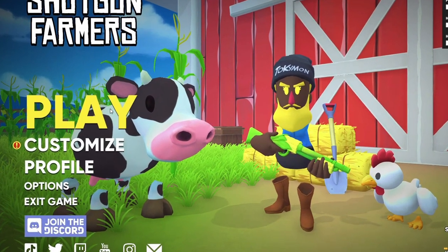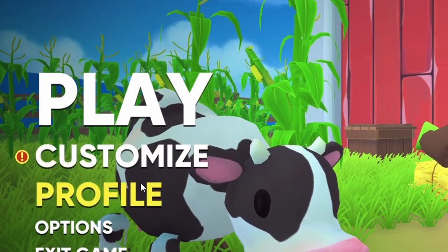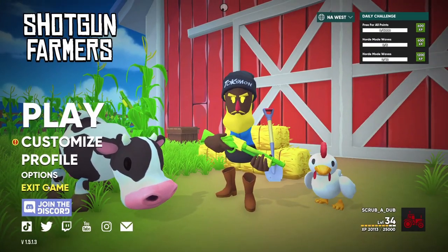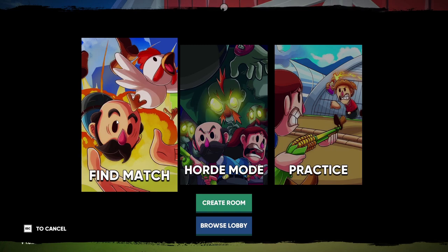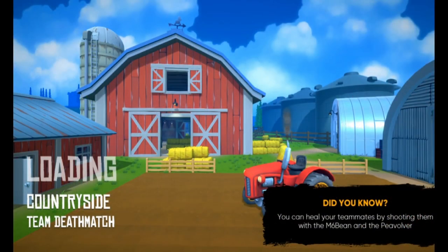This is the lobby screen. Here you can play the game, customize your character, see your stats, change the settings, and exit the game — though I don't recommend doing that right now. When you click play, it will bring up some options. For this video, we're just going to focus on Find Match, which will automatically load you into an open game on any server.